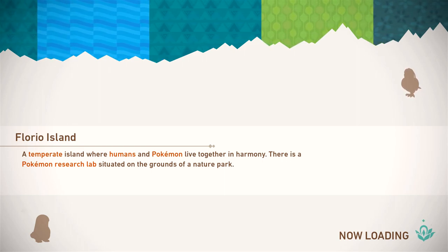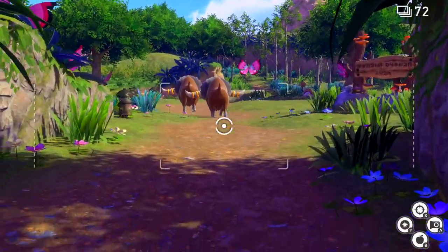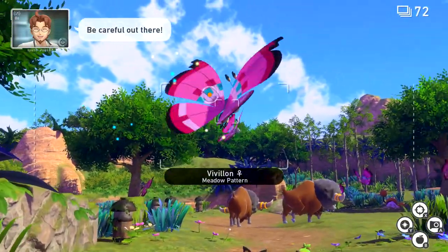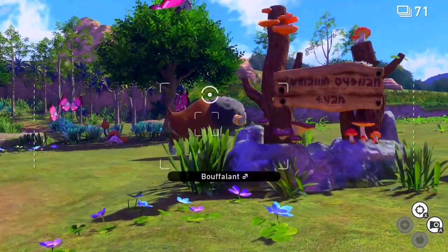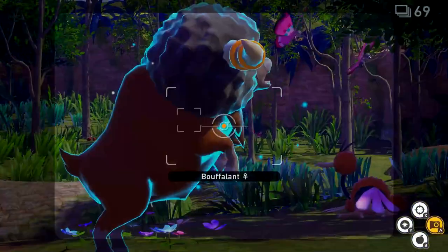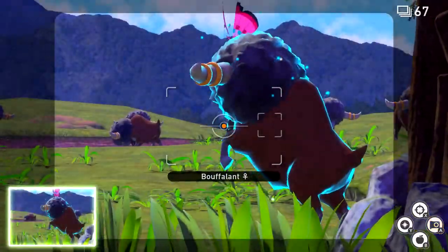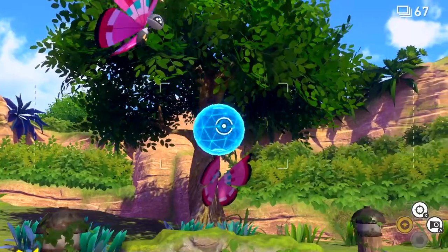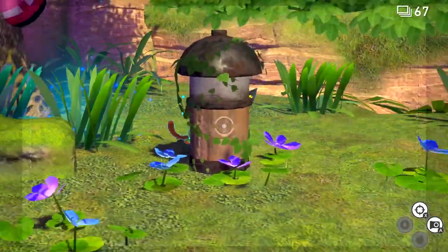Back to Florio Island — hopefully we see some new stuff here, or maybe these orbs can trigger new things to happen. It's just like an extra button. If I toss this over there... I don't think it did anything. Maybe only some Pokémon can be affected by it. Oh, whoa — yeah, look at that! So you do get different poses from certain Pokémon. There's like an alternative Bouffalant pose.